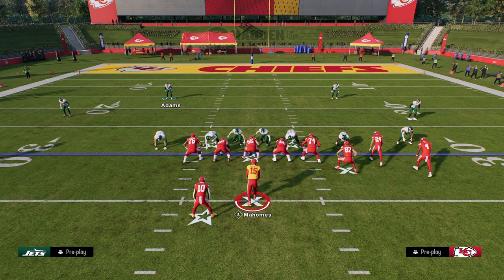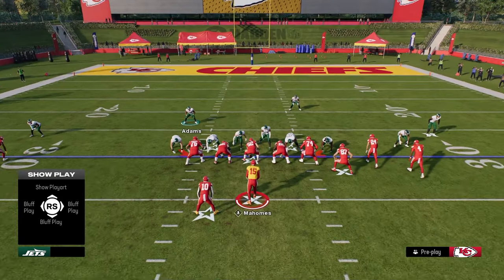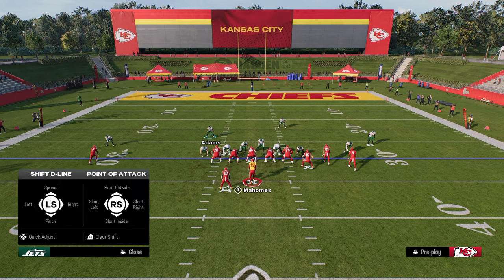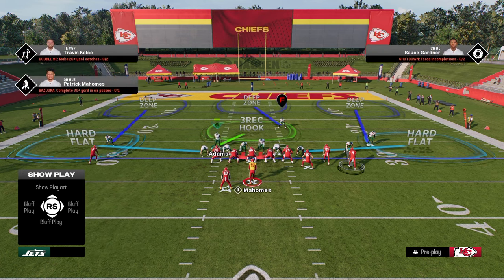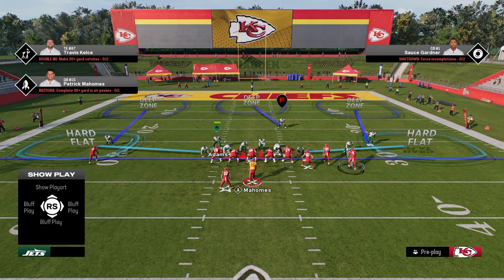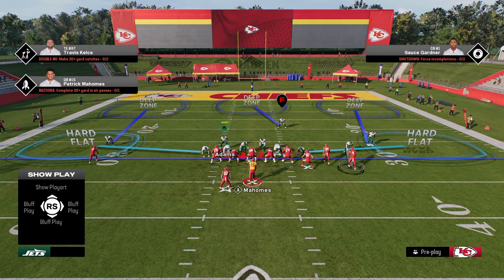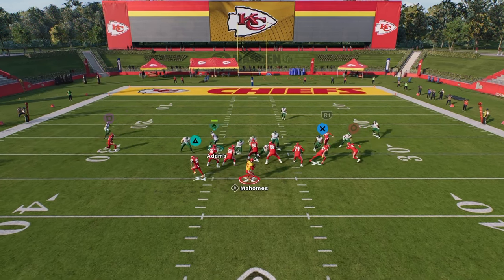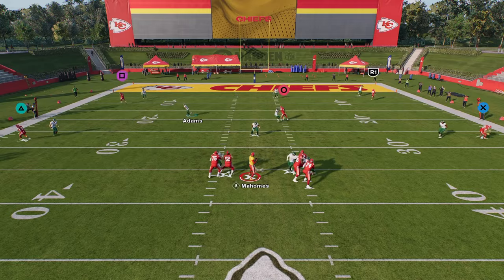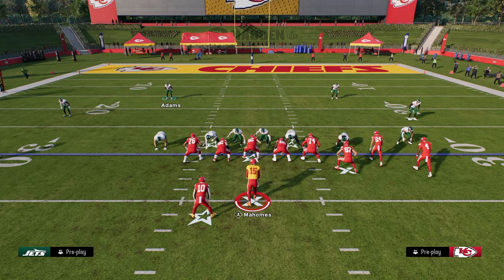There is also a three-man version of this pressure. We're going to zone out the left-side D-end, right-side D-end, and slot corner, and take the defensive tackle on the right side and put him in a quarterback spy. When you send three, I like to blitz my user — you don't have to, but the reason I like to is because if you don't blitz your user, you won't get really good sheds. You can also quick-send the spy after the play develops. There you see we're getting disengages, we're getting pinballing, and this allows you to keep a quarterback spy on the field, which is super helpful.